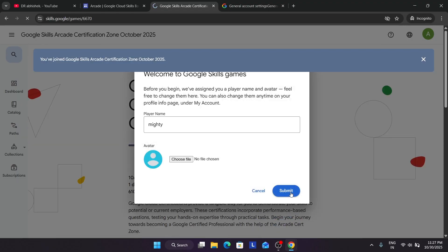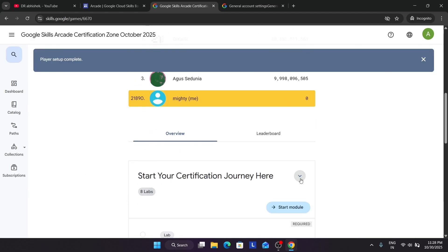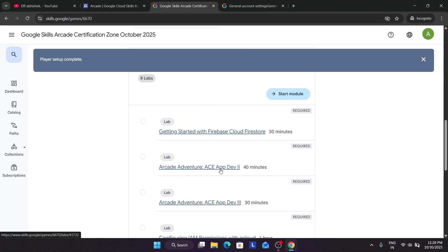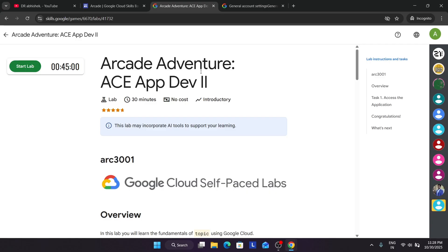Click on the game. If you are creating a new account it will ask for confirmation. You can see multiple labs here. Click on a lab and then click Start Lab — you have to click Start Lab and complete the tasks.